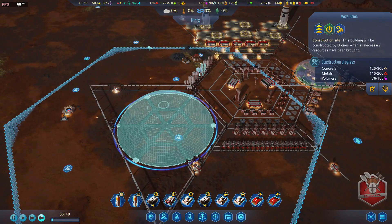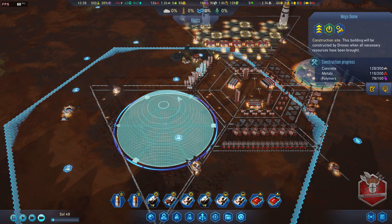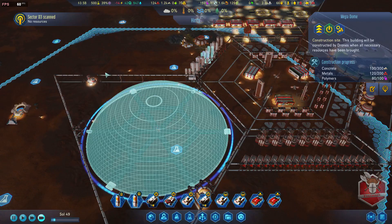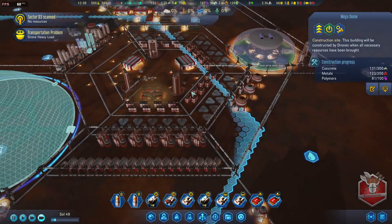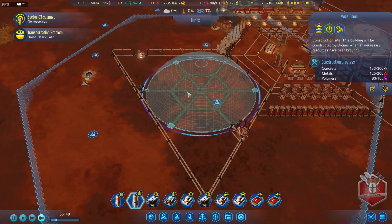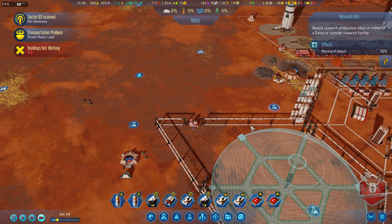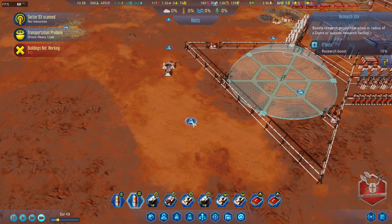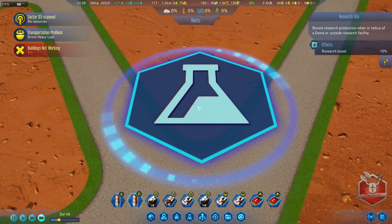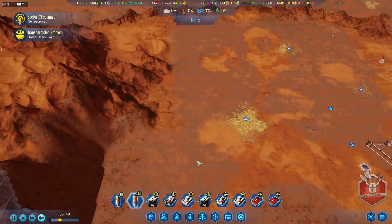I want to get this dome up and going, then get some living quarters set up, research labs, factories, and get some people in here. We're going to get a real big resource bonus from the nearby research sites - 10%, 10%, 20%, 15%, and another 10%. That's huge for us.